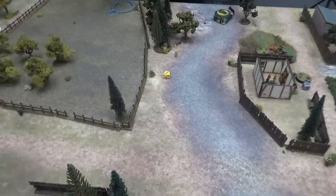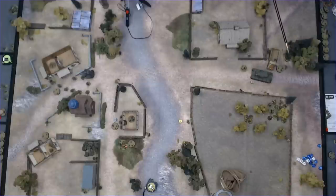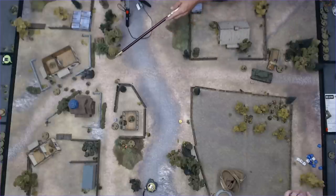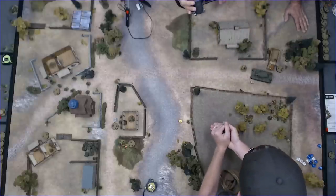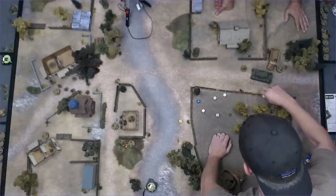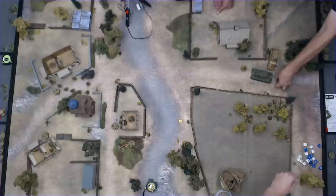The Soviet officer fails the two-pin order and goes down in the building. The inexperienced squad advances over the fence and fires at the SS — point blank, inexperienced, soft cover — needing fives and sixes. Six hits needing fives: two dead and another pin — he's up to five pins. The SS squad tries to rally — passes barely — down to two pins. Ryan puts his sniper on ambush. Andre has the Hetzer, Vesterman, and his mortar left.